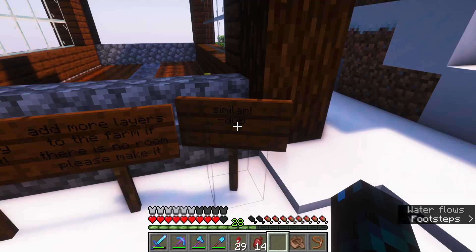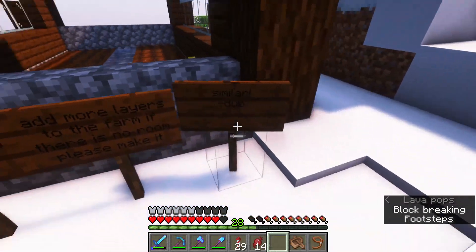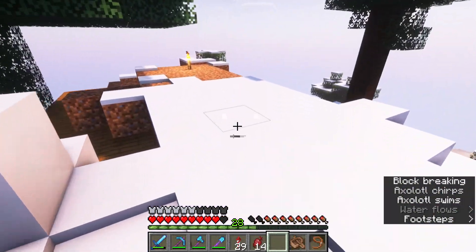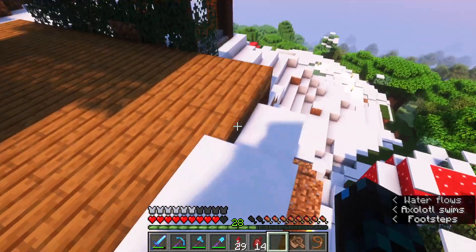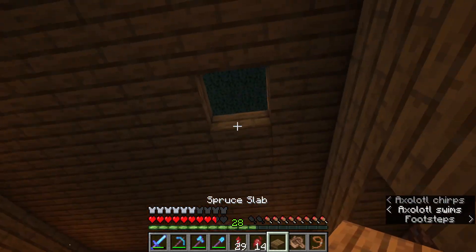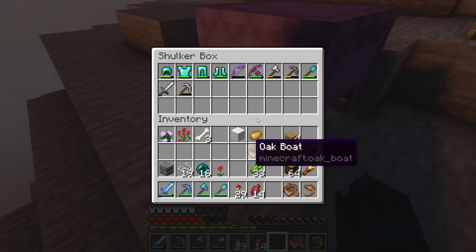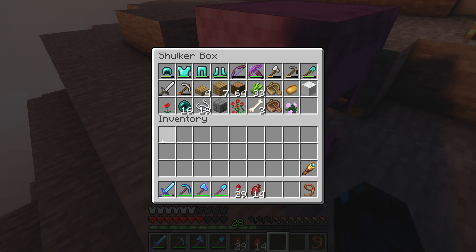It seems like this might be DubZeroZero's base because there's a sign written by Dub. Dub has actually asked me to build something in this area but I don't actually know where to build it. There's stuff hidden everywhere here and I have no clue where all these tools came from — some weird things are going on on the server.